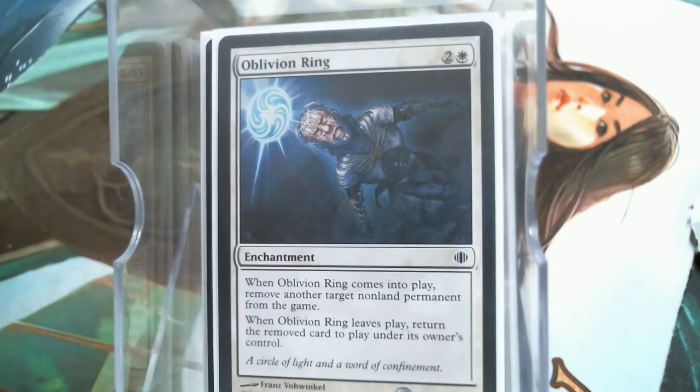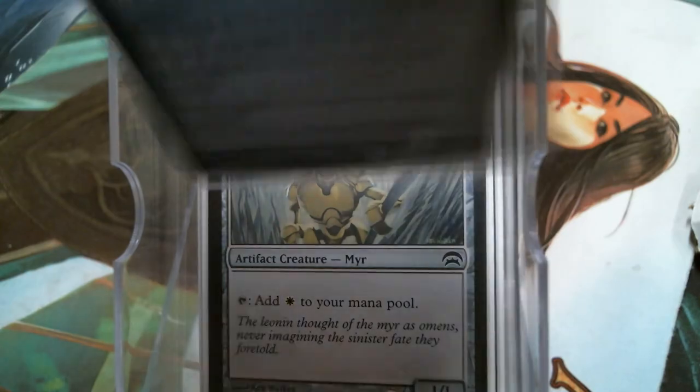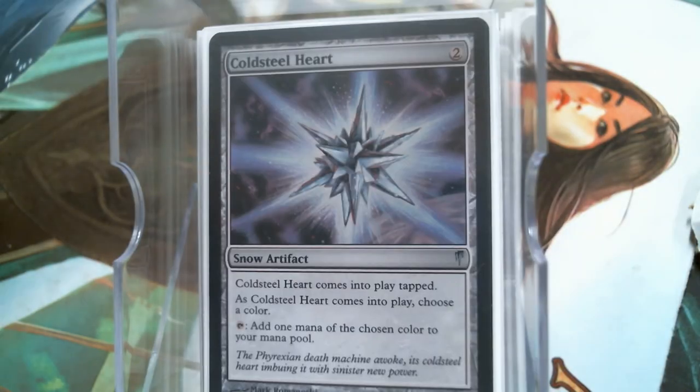Oblivion Ring is of course my last enchantment. Got a little bit of ramp in Pearl Medallion, Goldmere — a two-mana one-tap for White that probably has a stupid amount of other abilities. Mindstone and Coldsteel Heart. It's not a whole lot of ramp, because we don't have a whole lot of high-end stuff.